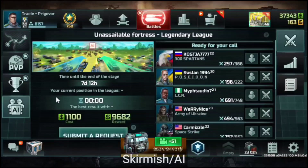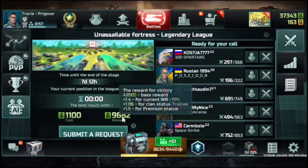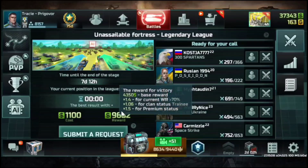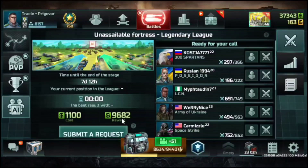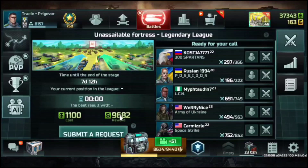The next topic is AI. The AI has a cost of 1,100 and a reward of 9,682. Keep in mind that this does not include your activity bonus and time spent bonus. What I mean by doing AI or skirmish is doing it without using any boost. If I do an AI battle right now, I'll get around 10,000 to 12,000 credits after the result with the other multipliers — activity, time spent, and so on. If you do this 3 times, that's a clean 30,000 credits.